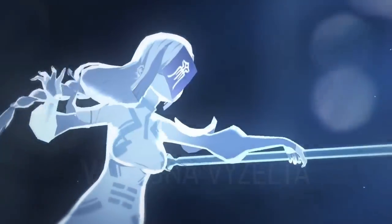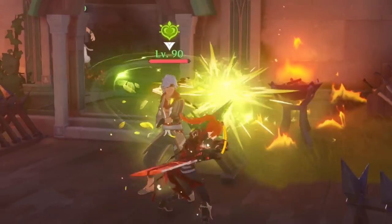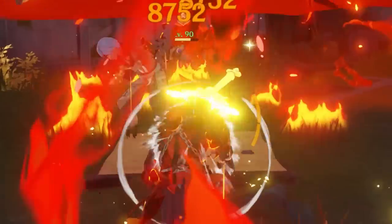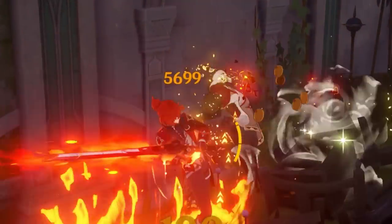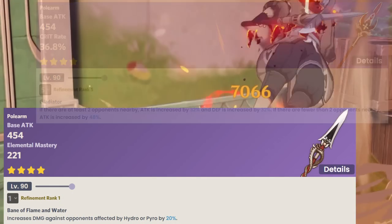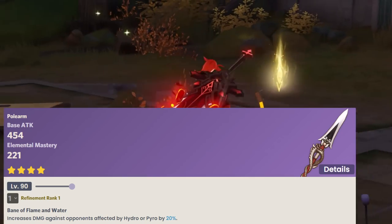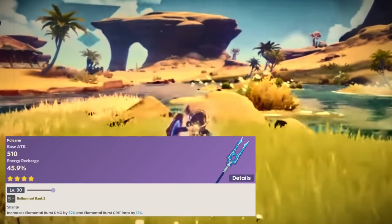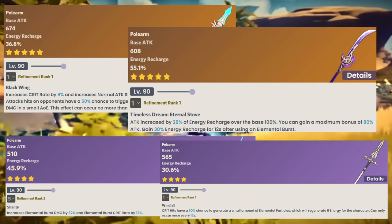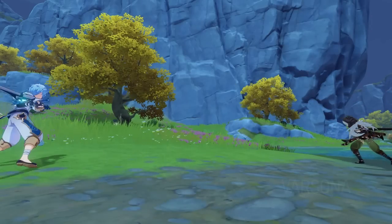Weapons I'd recommend for Candice would obviously be Staff of Homa if you have the resources and desire to optimize her, with a great alternative being the much cheaper Black Tassel — a 3-star polearm that gives HP as a secondary stat. If you lack both of these, I would decide based on your artifact stat lines. If you have good energy recharge, polearms like Dragon's Bane and Deathmatch are great for a more active Candice, with Dragon's Bane being potentially great with a C6 vape Candice due to the high amounts of elemental mastery and its passive. If you have good elemental mastery, then the Catch, the Skyward Spine, and the Engulfing Lightning or the Favonius Lance give her that much needed consistency in proccing her elemental burst. For right now though, I really do think you should just stick with Homa or Black Tassel and not worry about the others unless you have a specific build in mind.